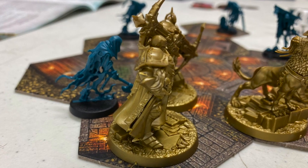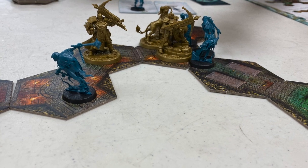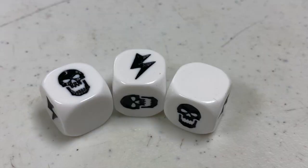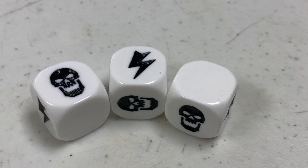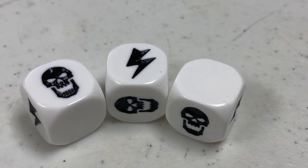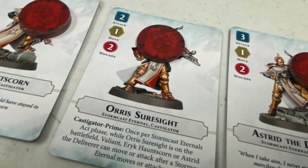Next, the Chain Rasps are going to activate — they're going to move to attack the Stormcast Eternals and try to fight them in order to deal damage. During the attack action for the Stormcast Eternals, they're rolling the die. If they get the Lightning Bolt symbol, they will essentially kill the Chain Rasp. When the Chain Rasps attack, they're going to look for the Skull symbol, and when they get it, they deal damage to the Stormcast Eternal who puts a wound token on their player card.